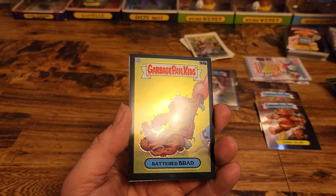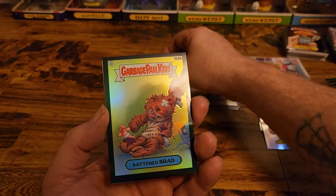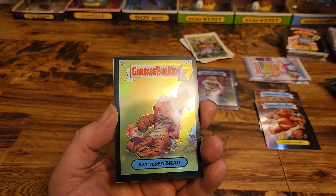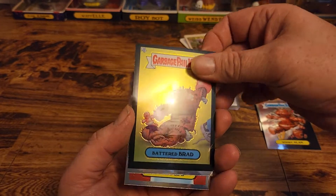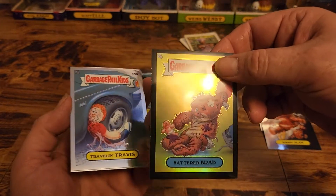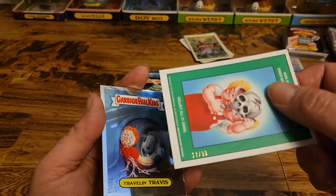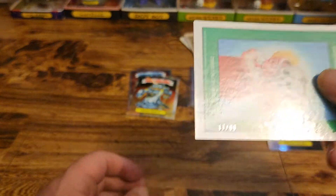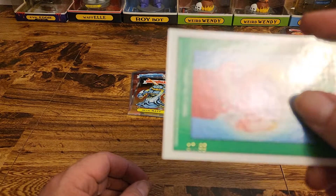Oh, what do we have here? That is a Battered Brad in the black! Look at that — are we numbered in the black? Yes we are. I can't even see that, let me pull this over here. 17 of 99!